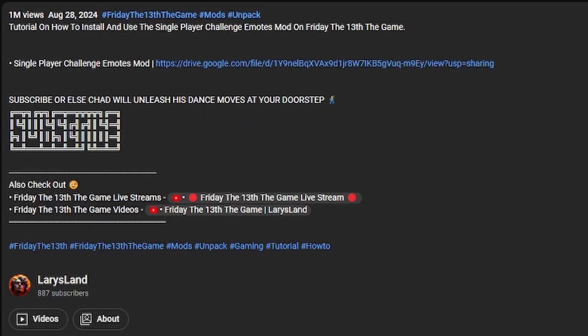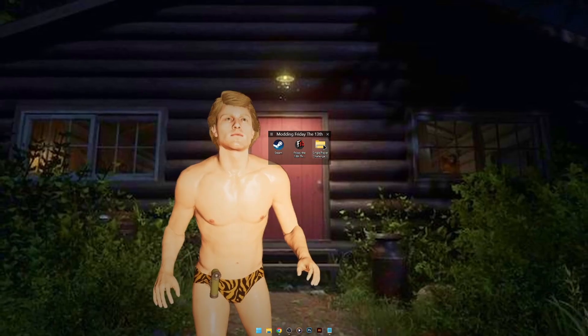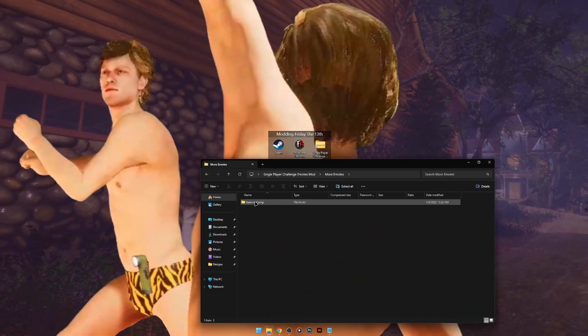First, download the mod in the description of this video. Then copy the SummerCamp folder from the mod files.